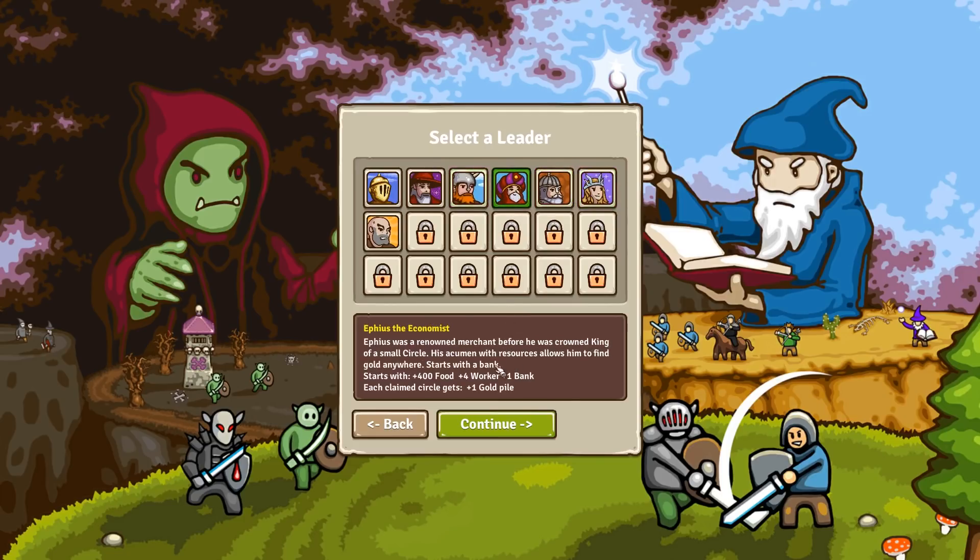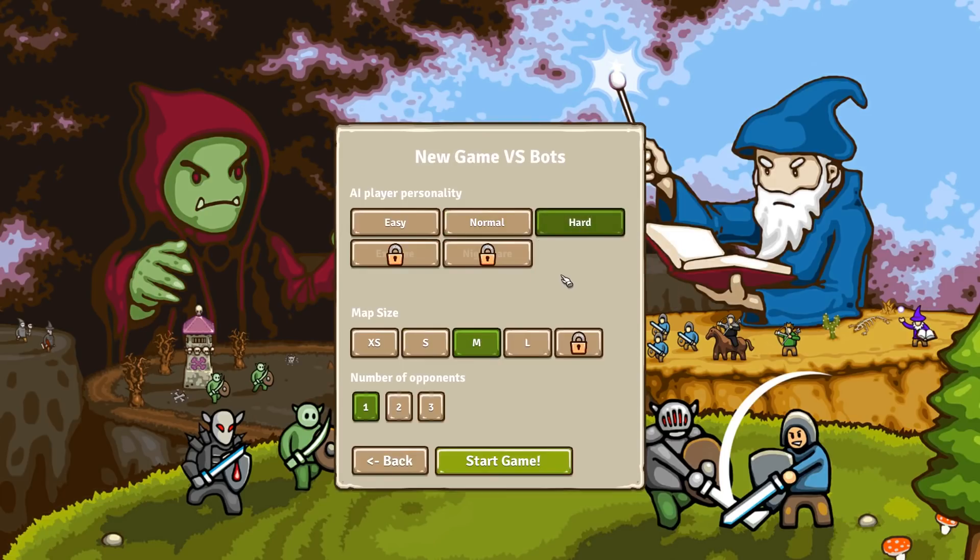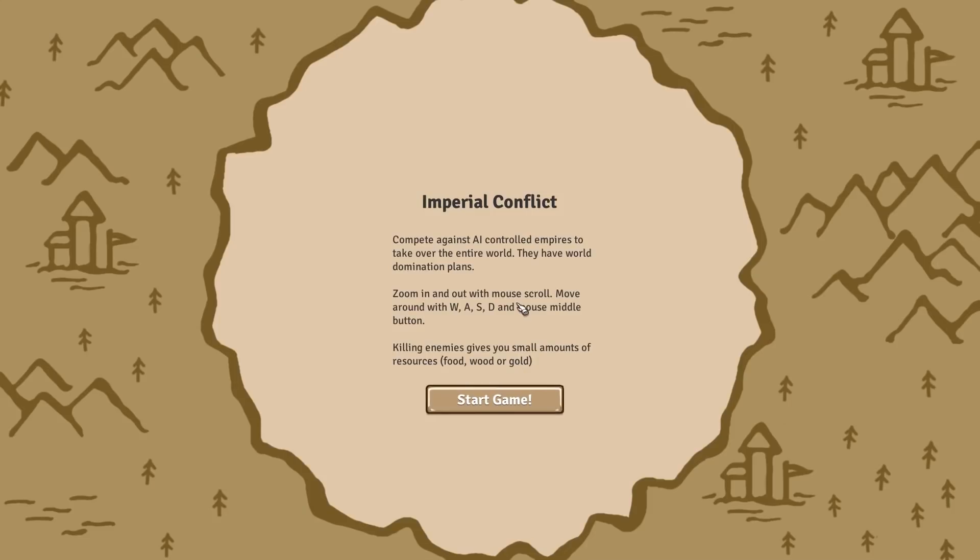Let's try something like getting gold. Here are the different game modes. We were doing Monster Hunt where we just have to find the opponent — which took me a while. There's the one where you have to do every circle. To take over the entire world — let's try it on hard. Map size: 16 circles. Number of opponents: 2. Imperial Conflict — here we go.